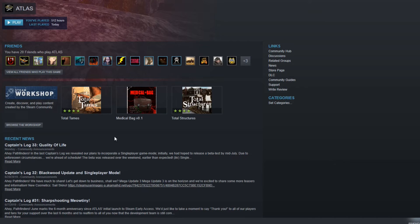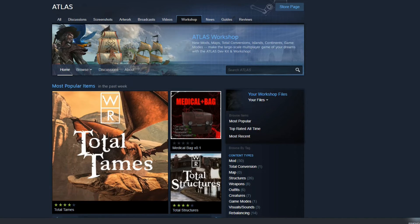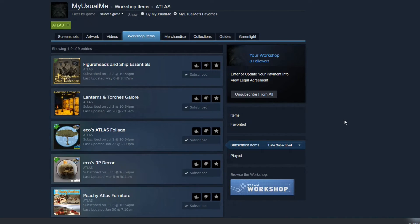So let's go ahead and do this because it was requested. I'm going to make this video. If you go into your Steam where you have your Atlas, we're going to go ahead and go into Browse the Workshop and then it's going to bring us to our mod page right here. I'm going to go to my files and my subscribed items right here to give you an example.